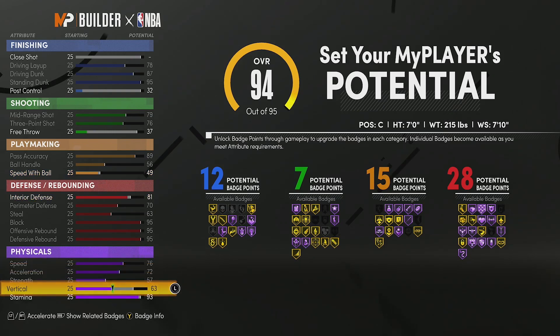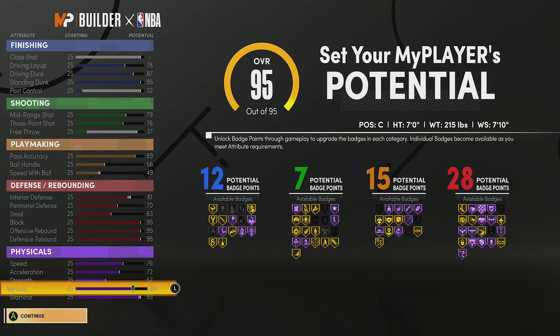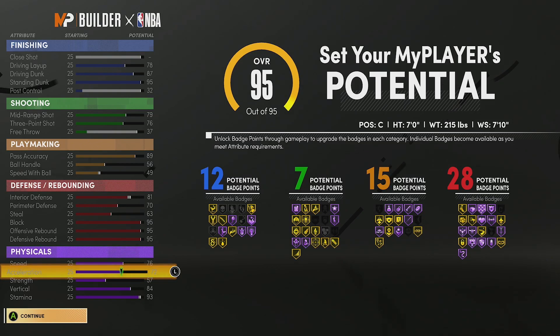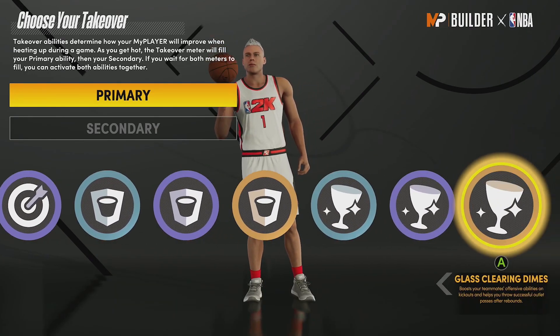Stamina we're going to put at a 93, and you have to make sure you've got a good vertical so we're going to put that at 84. The strength is already maxed out. So this build gives you 12 finishing, 7 shooting, 15 playmaking, and 28 defensive badges. You're going to be a seven foot actual center, so if you guys wanted an actual center here's the perfect build for you.